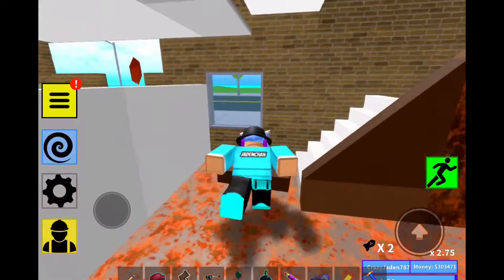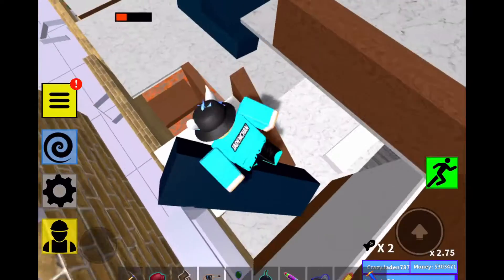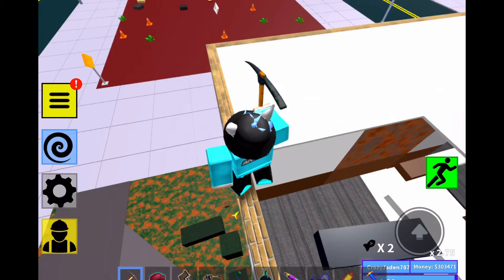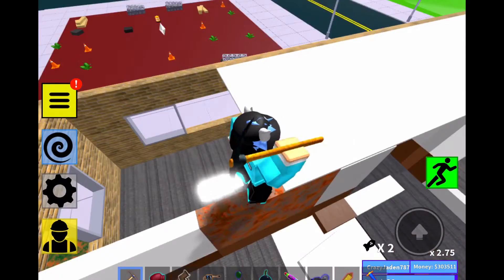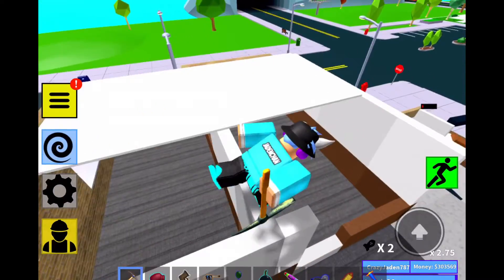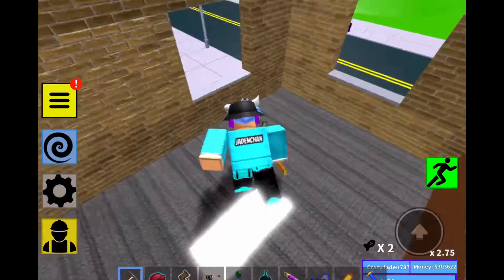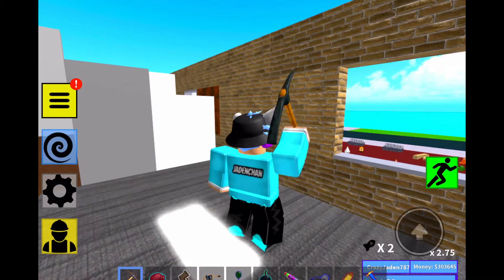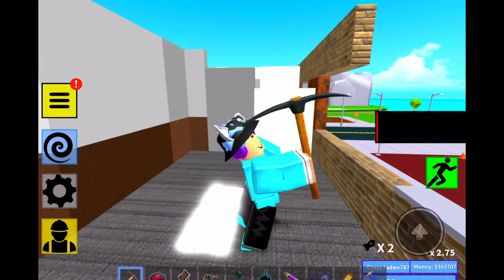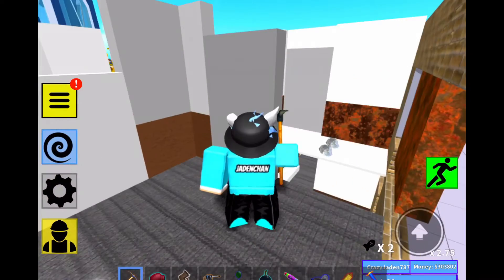The stairs are broken — see, the stairs are broken. This used to be a stair. Let's go to deck three. So starting off, this used to be a rooftop. I'm breaking the floor right now. Let's break these walls so we can make the building shorter and easier to finish off.